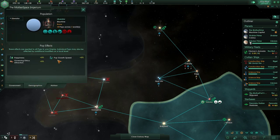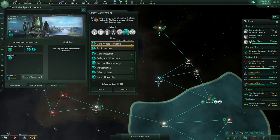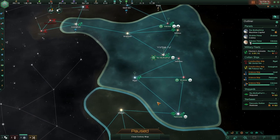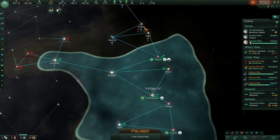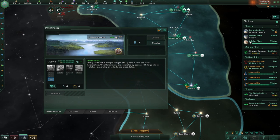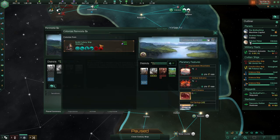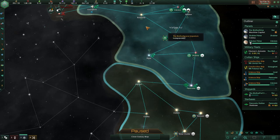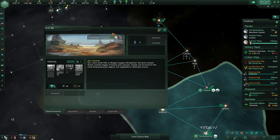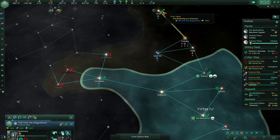We did get a plus one on something but I can't find it. The second planet is done. We have enough alloys to do a planet. I kind of would like to colonize more first, because it's 400 alloys and as machines I want to start machine building on all planets as soon as possible, and we'll worry about the fleet a tiny bit later.